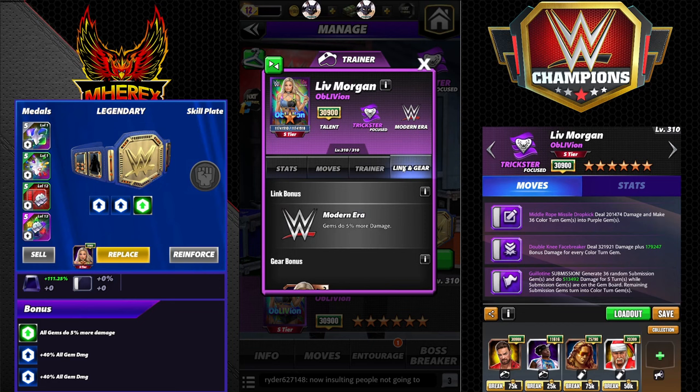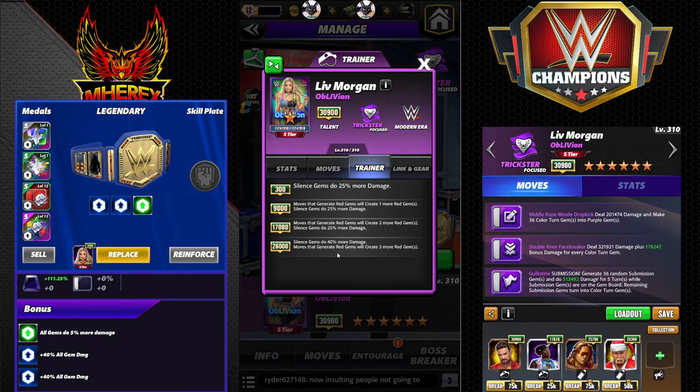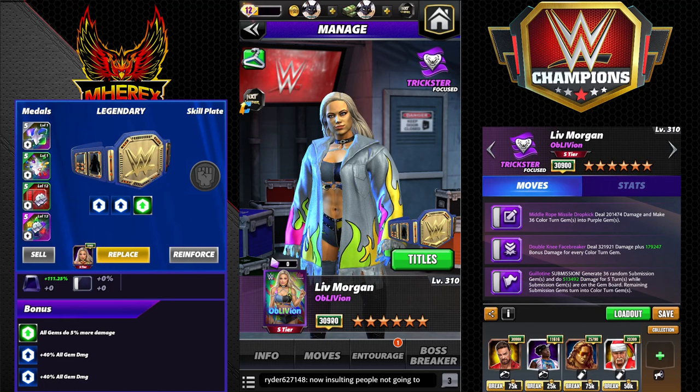She's got the stock Oblivion gear. As a trainer at six-star, silence gems do 40% more damage and moves that generate red gems will create three more red gems. No idea right off who I would use this on at the moment. I'm going to have three move sets for you guys.